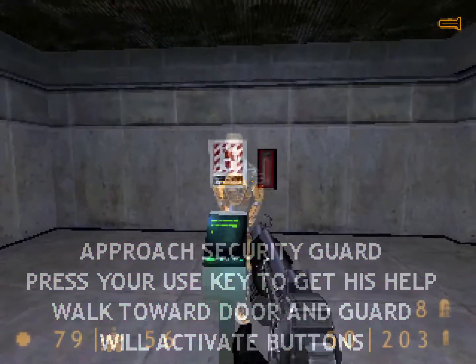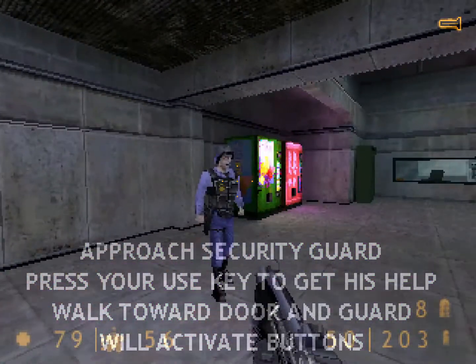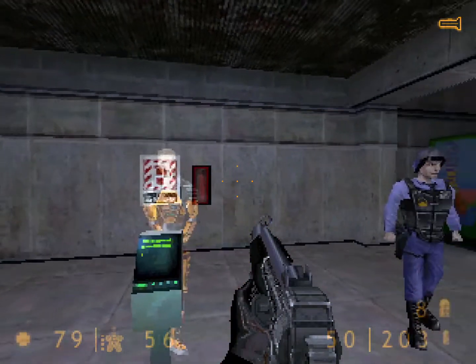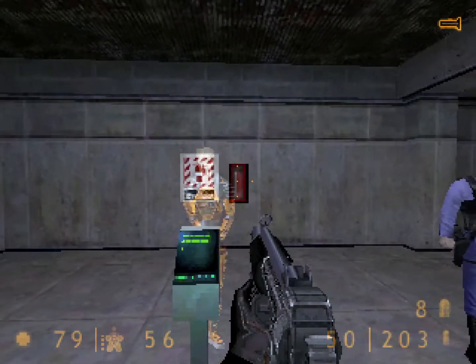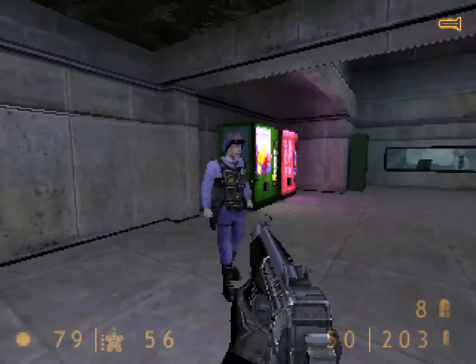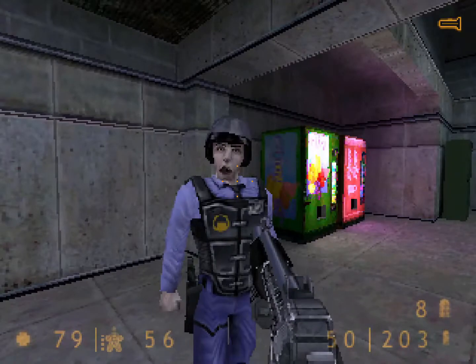Lead a security guard into the next room. He will let you back into the transit system. You must approach a guard and press your use key. He will follow you until you face him and press the use key again. Sure, I'll follow you.